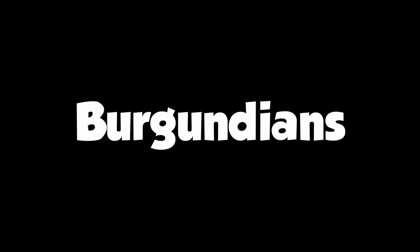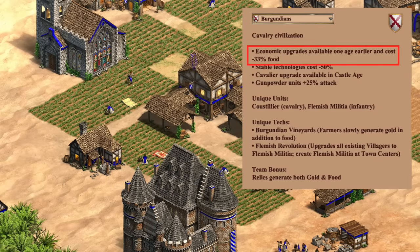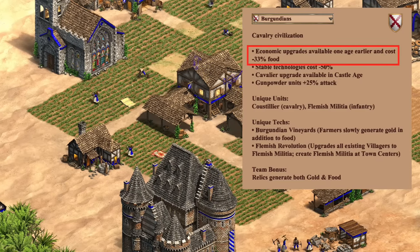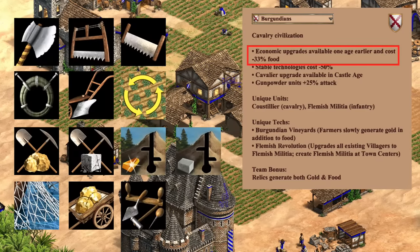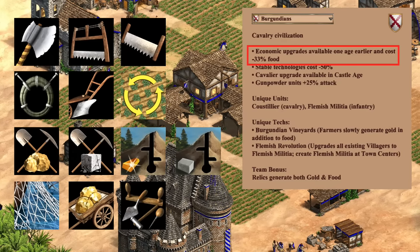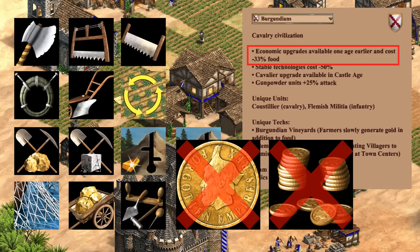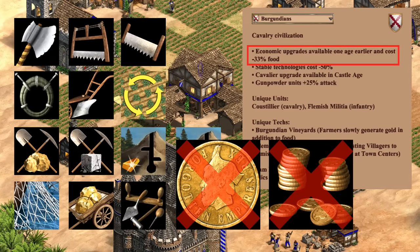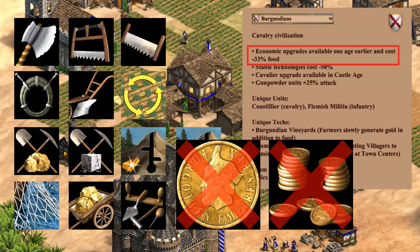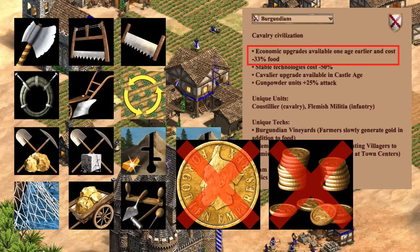Next up for the Burgundians, their eco upgrades costing 33% less food is often considered a solid eco bonus and applies to all camp and mill upgrades, guild nets, as well as caravan and guilds at the market. For whatever reason though, it doesn't apply to the market techs coinage and banking, despite those generally being accepted as eco upgrades. Whether this is intentional to disincentivize slinging, or just an oversight, or the devs simply don't consider those eco techs, isn't totally clear.